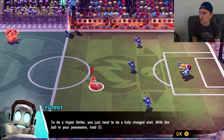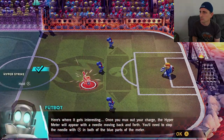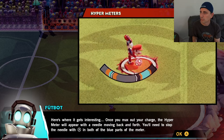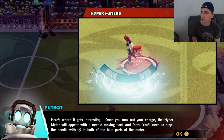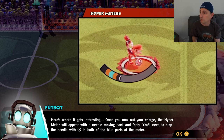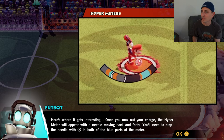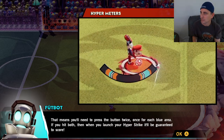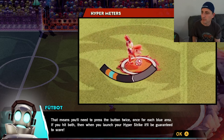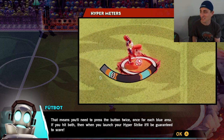How do you do it? To do it, hold A. Once you max out your charge, the Hyper Meter will appear with a needle moving back and forth. You need to stop the needle with A in both of the blue lines. That means you'll need to press the button twice, once for each blue area. If you hit both, then when you launch your Hyper Striker, it'll be guaranteed to score.